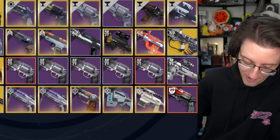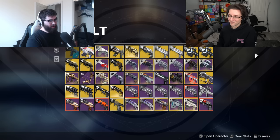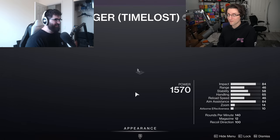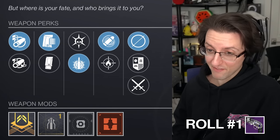So we've got five Fatebringers. This was my first Master VoG run — I used all my spoils that I saved up and I didn't have the balls to part with any of them. Are these PvE rolls you're looking for, or PvP rolls? Maybe a bit of both — I'll take what I can get.